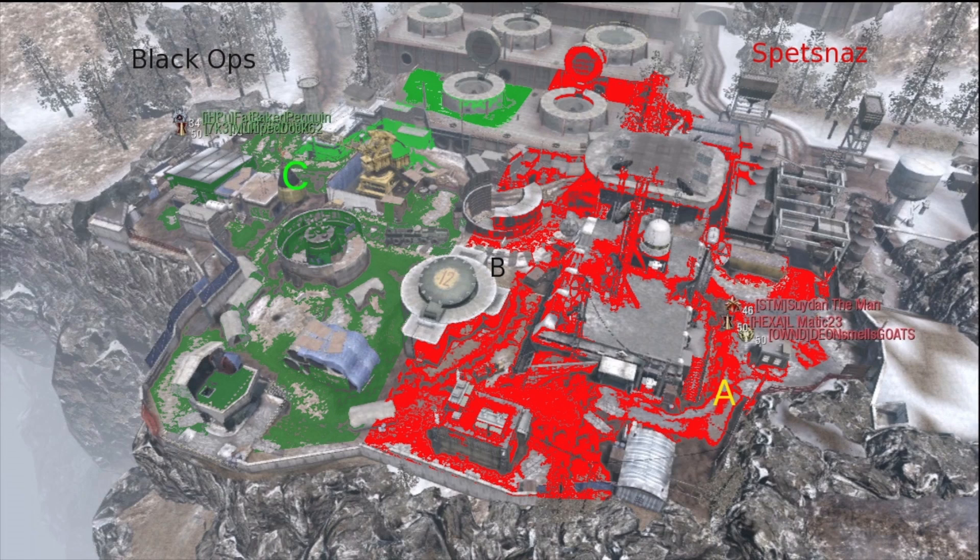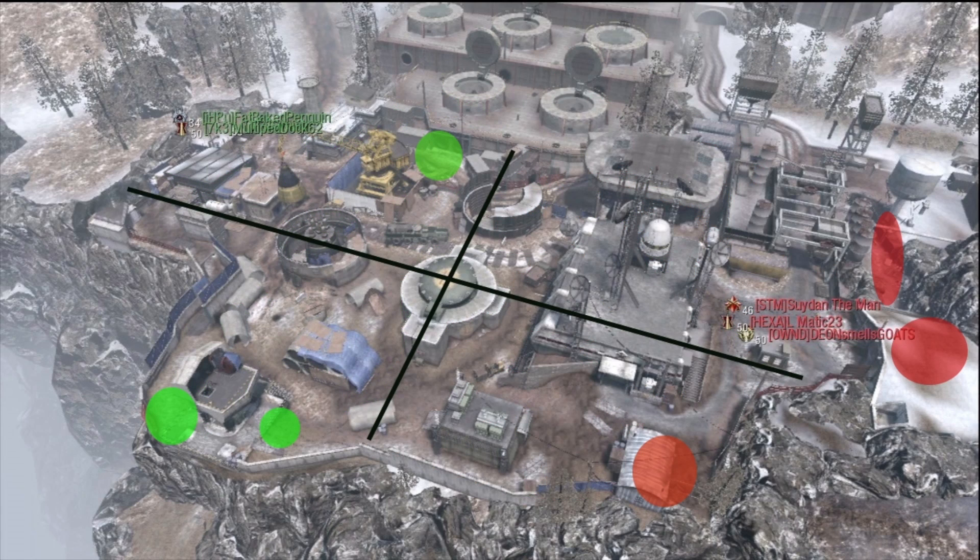The reality is, the map Silo is divided into quadrants. Now, Treyarch says this is the biggest map, and perhaps this is one of the reasons they use the quadrant system. Not only is it a north and south separation, but there's also an east and west separation when it comes to spawning.